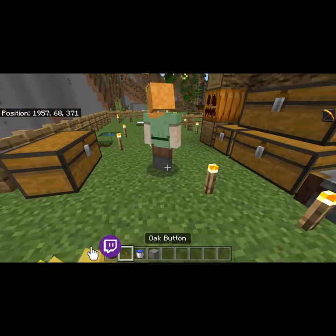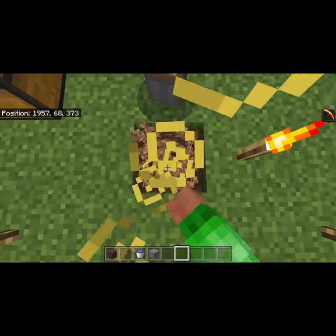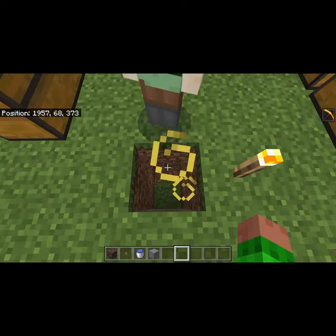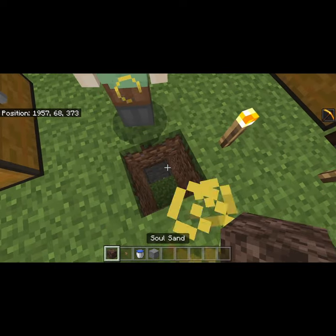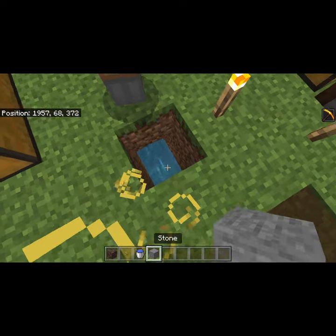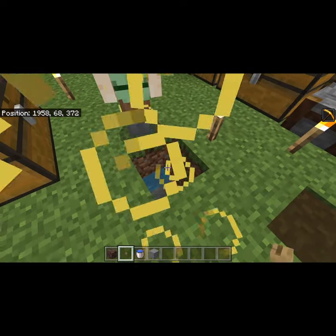You only have a few items in your inventory: soul sand, a button, and a bucket of water. Go directly behind him where he cannot see you and dig down by three, then remove the two blocks that are directly beneath them. Remove the third block and place a block of soul sand directly underneath them. Now place down a bucket of water and fill this in, then place a button directly above that source of water.